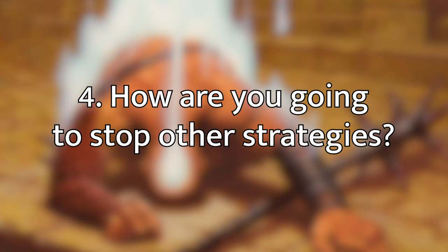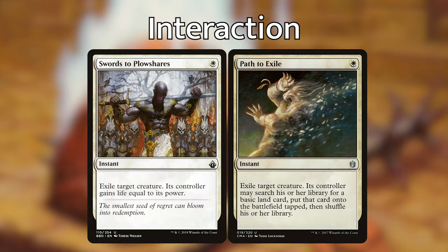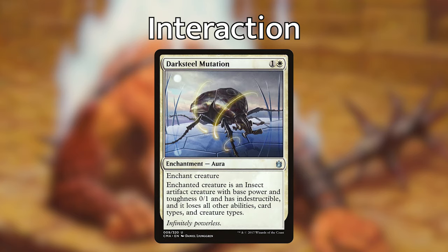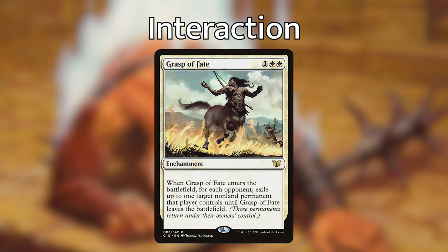Moving on to interaction, step four of our sixfold path. Mono white does have solid options. Swords to Plowshares and Path to Exile are classic one-mana instants that exile creatures. Condemn removes a creature from combat. Darksteel Mutation is an enchantment that turns a creature into a 0/1 bug with indestructible. Grasp of Fate is an O-Ring-style effect but lets you exile one permanent from each opponent instead of just one.